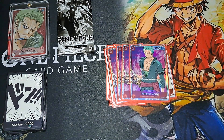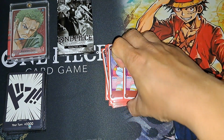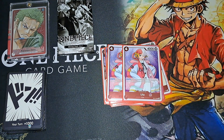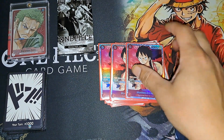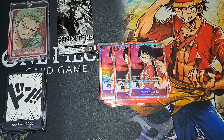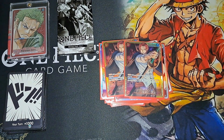Four Zoro, of course — can't run the deck without him, definitely a key card and gets the job done. Two Utah, just to be able to recur all of these cards — Zoro, Chopper, Usopp, Otama, Nami, any of them — get them back in hand for reusability. And I only used three Luffy, which was fine. If you don't run Shanks, I'd use four, but I do run Shanks.